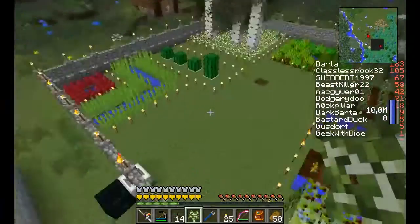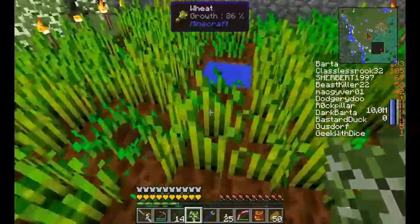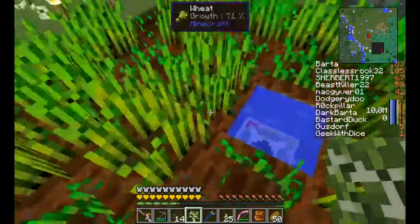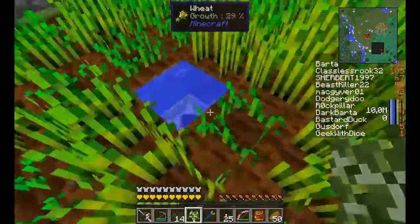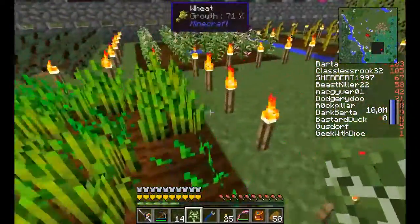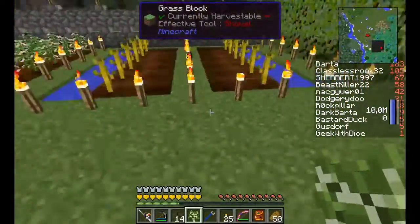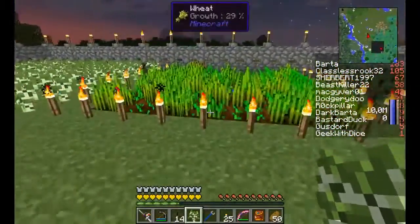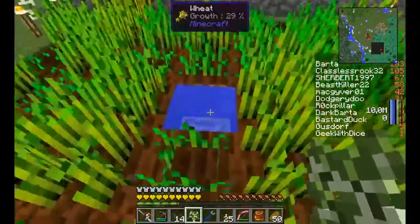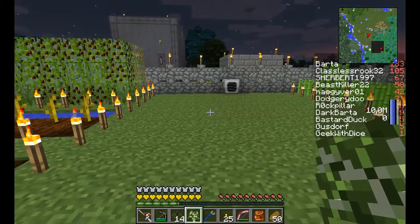Another little detail worth mentioning: you'll want to make water spots yourself. For example, this wheat farm is not wide enough to need more water, so the central block is fine. But if you were to make a huge wheat farm, you'd have to place down extra water blocks yourself. This is necessary and you need to do it by hand. I hope this is useful.